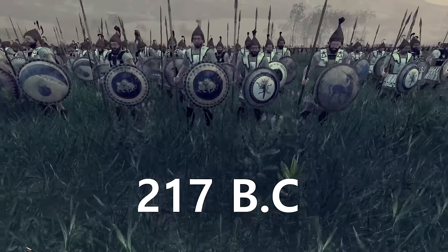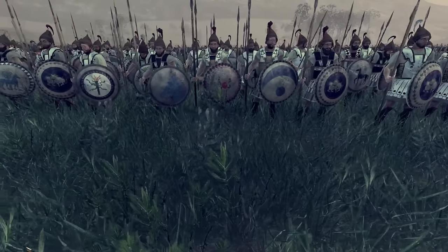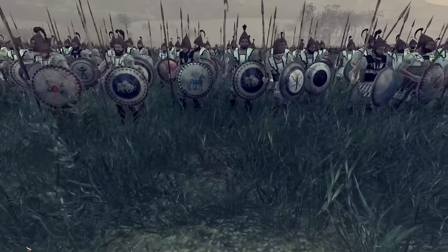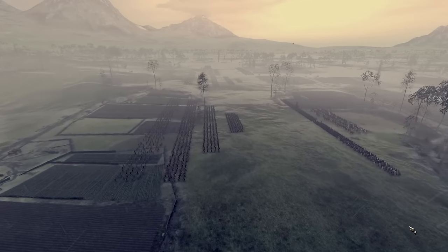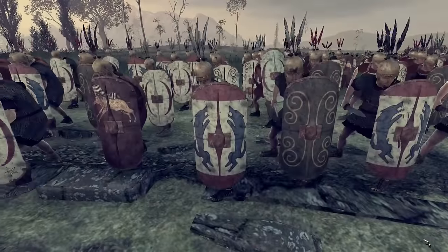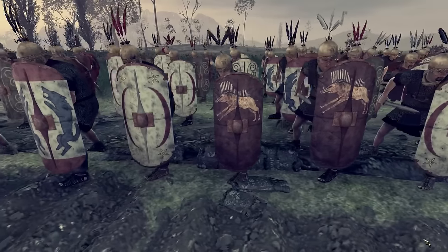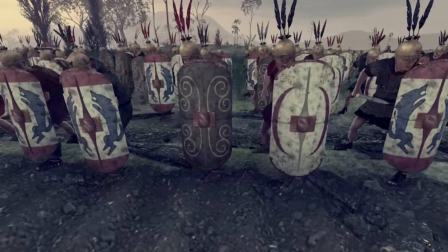217 BC. Hannibal has invaded Italy with a wealth of soldiers at his back — veterans, mercenaries and fresh troops ready to make a name for themselves — now stand ready on the battlefield. Standing in their way, Scipio Africanus with a freshly levied force numbering 6,000 men. His plan? Letting Hannibal go no further and ending the invasion right now. Even though his army may be fresh, it contains a handful of veterans ready to keep the men in check and hold the goddamn line. To battle!